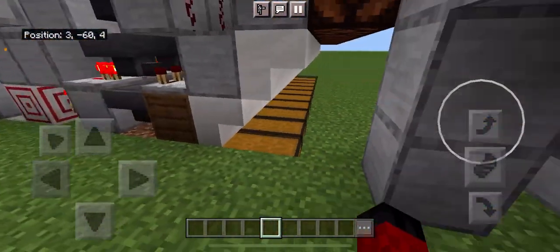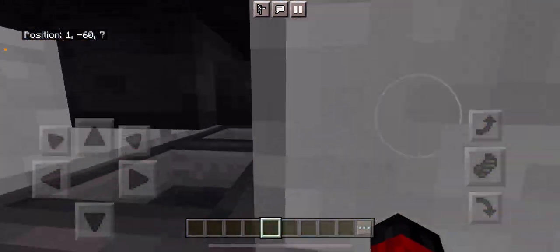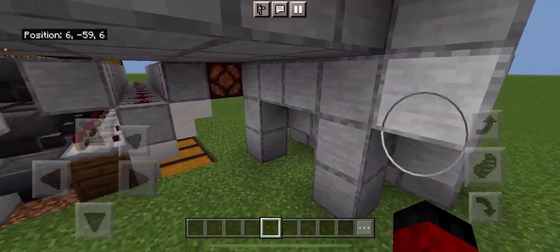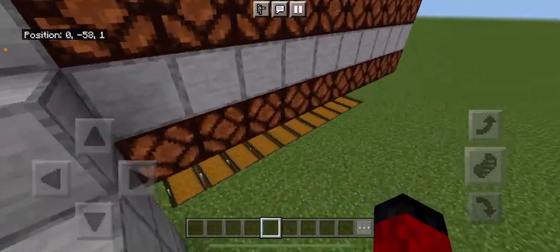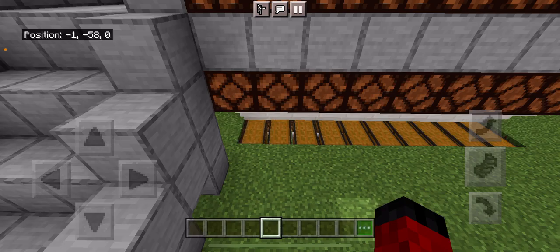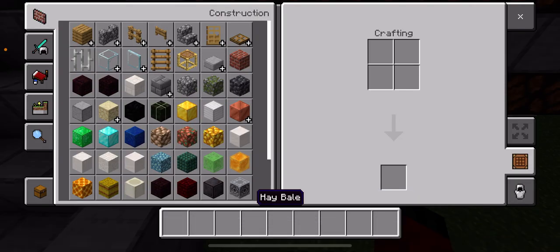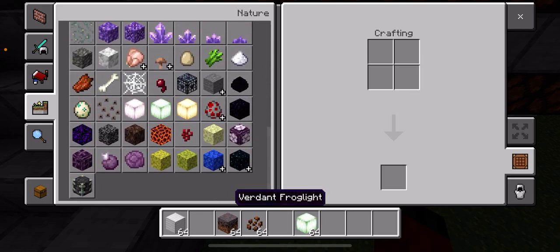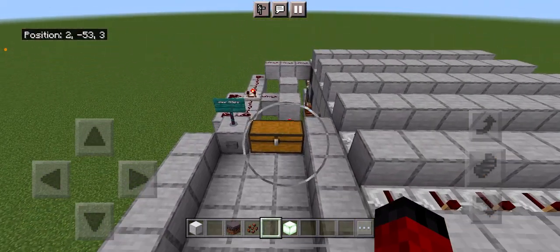Have you ever seen a tutorial on how to make an item filter, and you're like, I don't understand what it means to have filter items and whatnot? Well, this kind of gets rid of the hassle of changing all your filters. So right now there's nothing in the storage system. I'm going to look through this menu and find something random. Iron blocks. Mycelium. Cocoa beans. What else is weird? Frog lights? Verdant frog light. I'm just going to throw them in the system in random places.